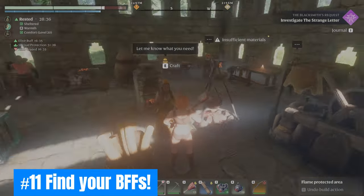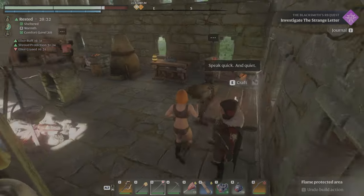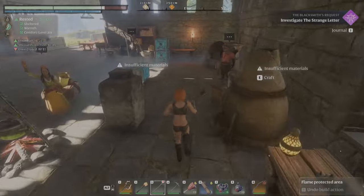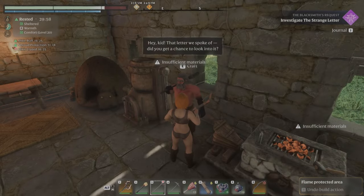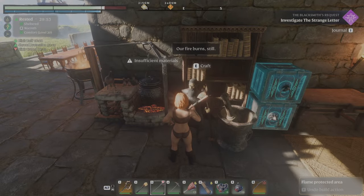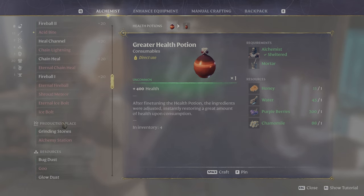Eleven: Find your BFFs. Unlock all five NPC vendors ASAP. The unique crafting options from each NPC will not only make you stronger, but completing their respective quests will push you to explore the vastness of Embervale. They also greet you and are always there as a BFF should be.